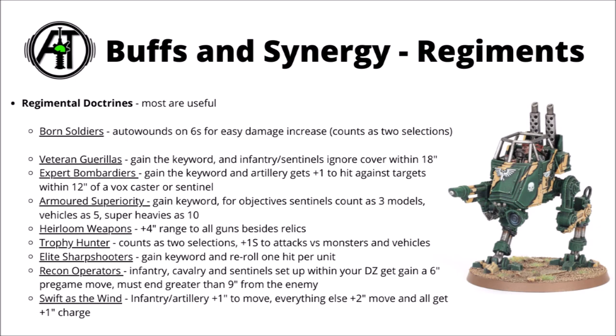Recon Operators allows Infantry and Sentinels to gain a 6-inch pre-game move — never bad for getting lines of sight or hiding somewhere safe, though more useful for Armoured Sentinels as it has to be one set up in the deployment zone. Swiftest in the Winds makes Sentinels even faster, an extra 2-inch move means Scout Sentinels are rocketing around at a 14-inch move base, going even faster with orders. Could get them right in the enemy's face for move blocking. Overall, Born Soldiers is certainly fine for damage output, but Armoured Superiority is good fun for all-vehicle lists.